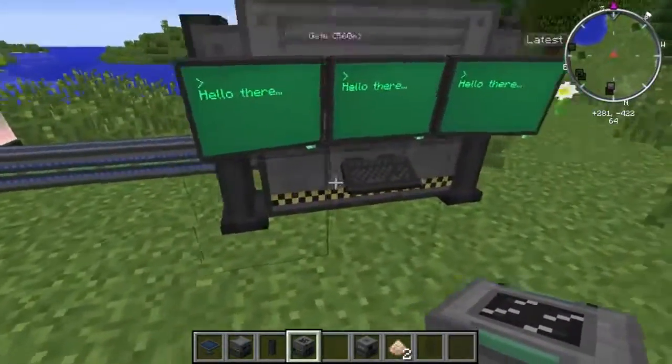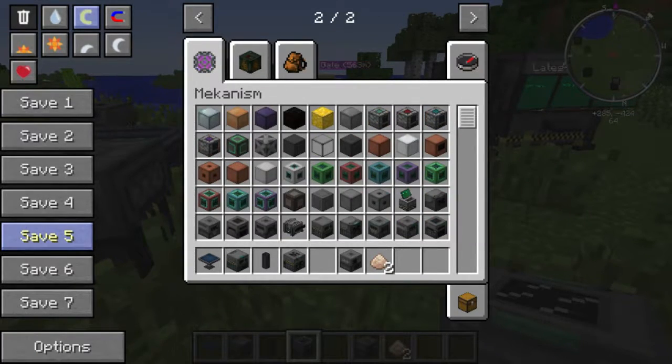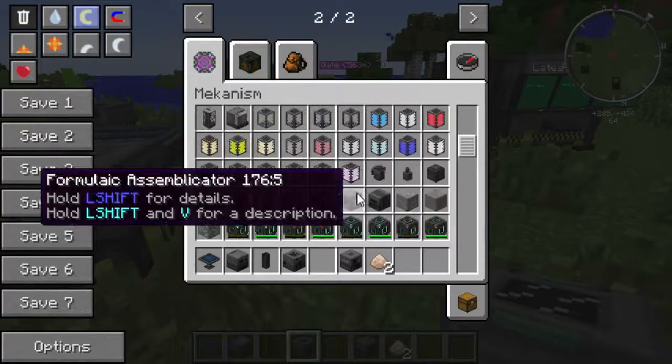It also gives you a fun display saying 'hello there.' To be honest, this is a really, really deep mod. I'm probably not going to go into the process of using it to create gases, but you can actually use things like the electrolytic separator and several others to make different chemicals and various gases. This part is so deep I was hesitant to even try to cover it in this video.